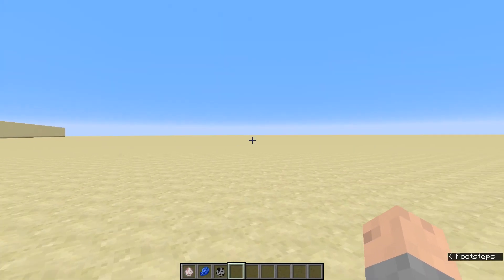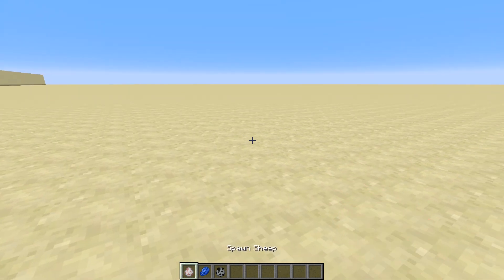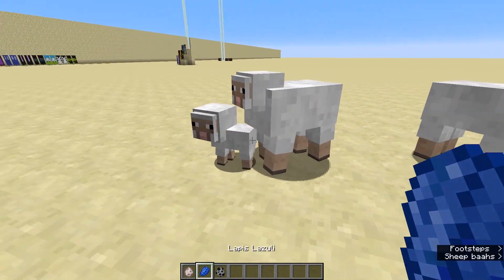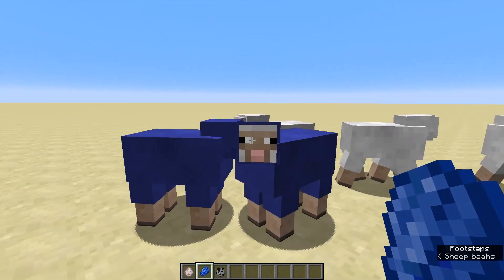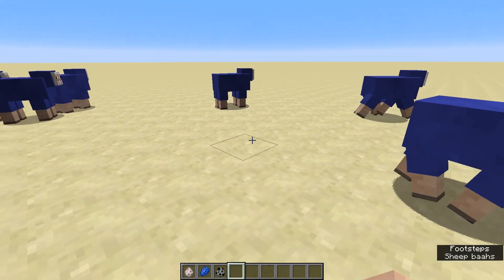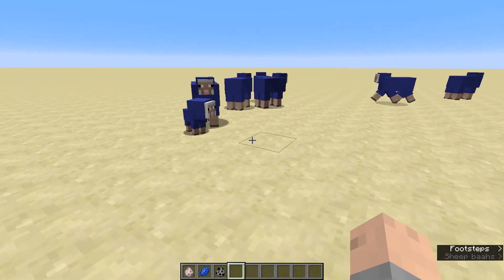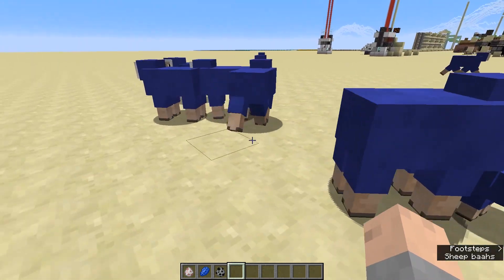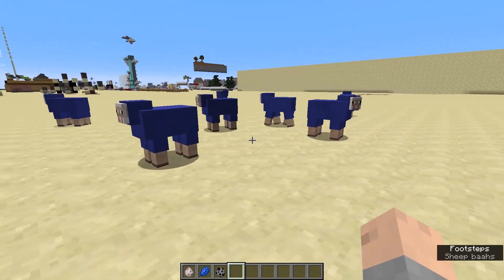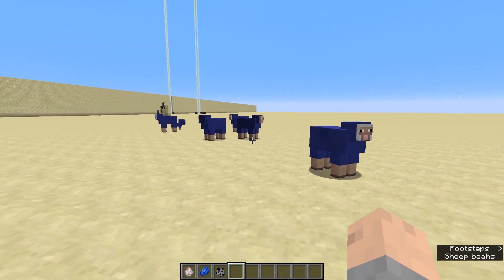So here we are inside of Minecraft and this is the riddle. You have some sheep — all of them are dyed blue. How do you get them to turn red without using any red dye or commands at your disposal? This riddle is quite in-depth and very specific to figure out.